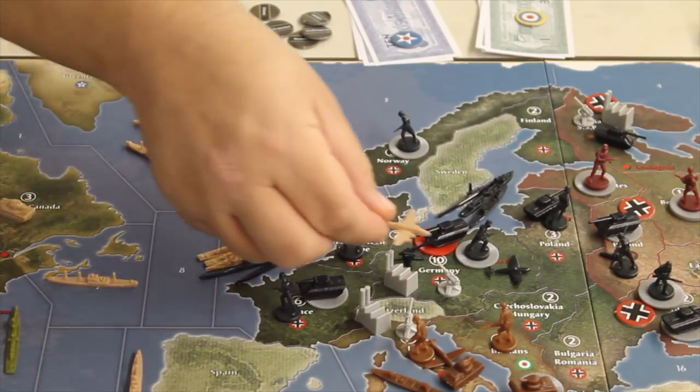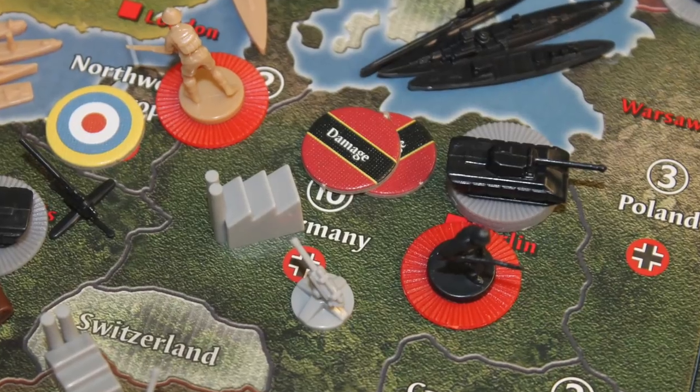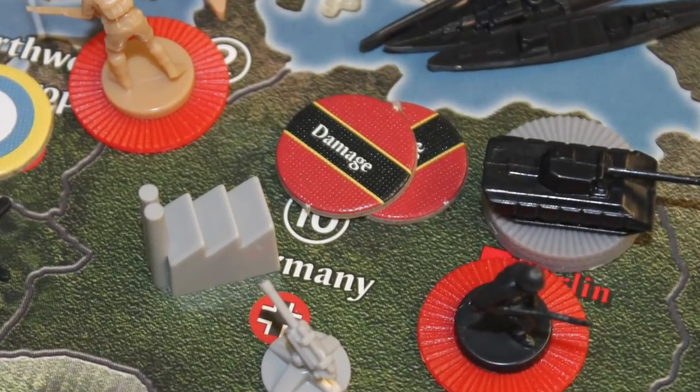There's also strategic bombing — with a bomber unit you can bomb another player's industrial complex. You first have to survive their AA barrage. If you survive, you roll a die and the number you roll cripples their economy. They place damage tokens on their industrial complex and have to pay one IPC per damage marker to remove them.